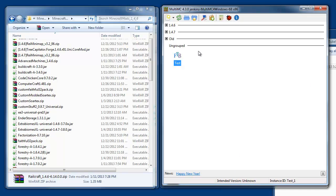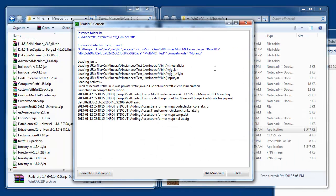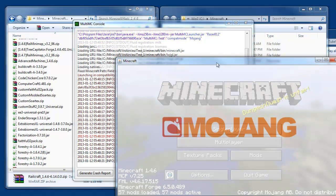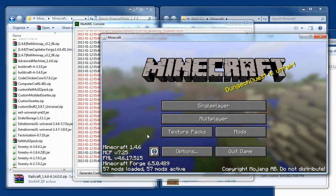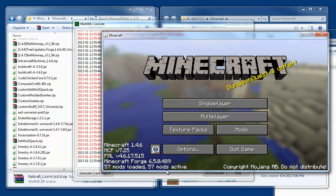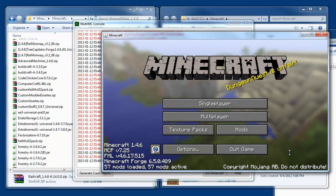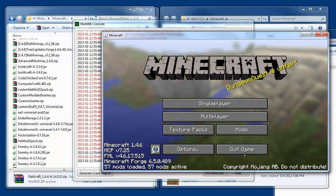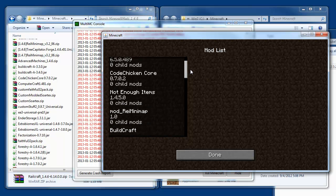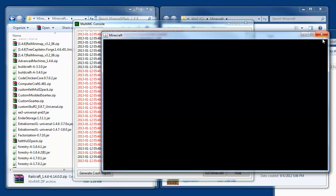It doesn't know the version yet — we need to run this for the very first time so that it can create all the necessary folders and Forge can do its thing. There we go. I didn't run the pack over in the FTB launcher side, but it would look almost identical to this — 57 mods. It's really nice that those 57 mods are already configured and working for you over in MultiMC, so now you can take this and do with it what you want.